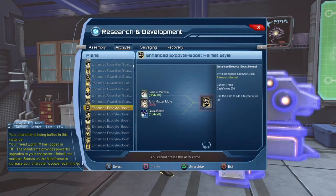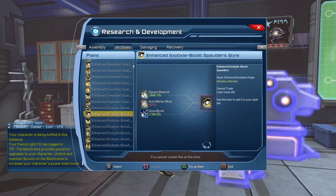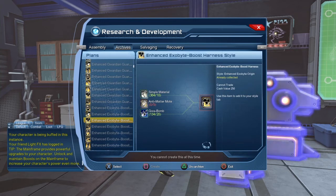The style is called the Exabyte Boost, or the Enhanced Exabyte Boost — for each piece it'll be like the Exabyte Boost helmet, the Exabyte Boost spalders, the Exabyte Boost harness, and so on. Each piece of the style requires 10 simple material, 5 anti-matter nodes, and 20 quad bombs.